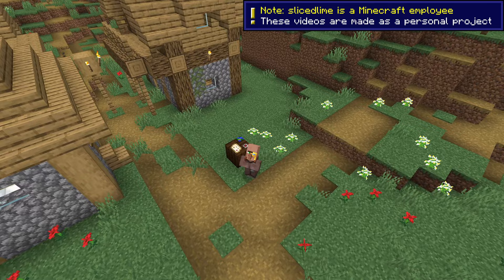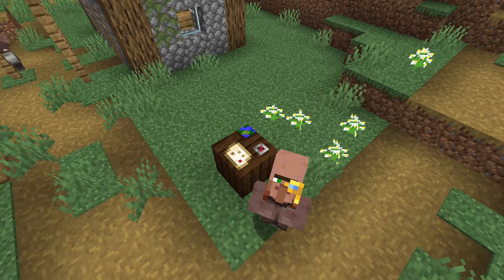Snapshot 24w12a introduces resource pack version 30 with new formats for map decoration icons and other fixes. My name is SliceLime and I'm here with a quick guide to the changes.